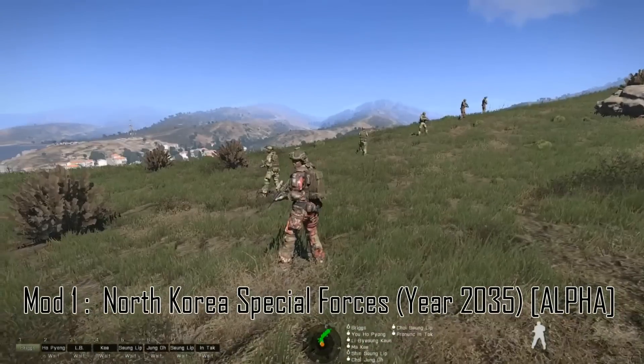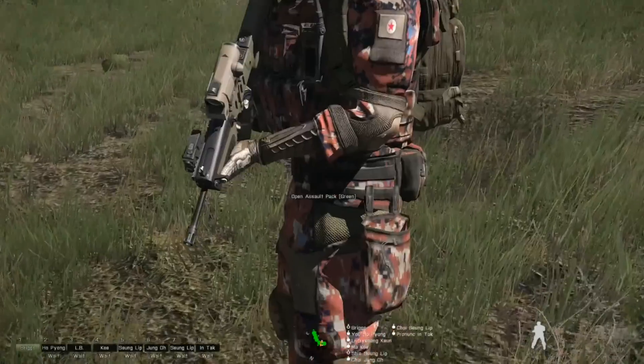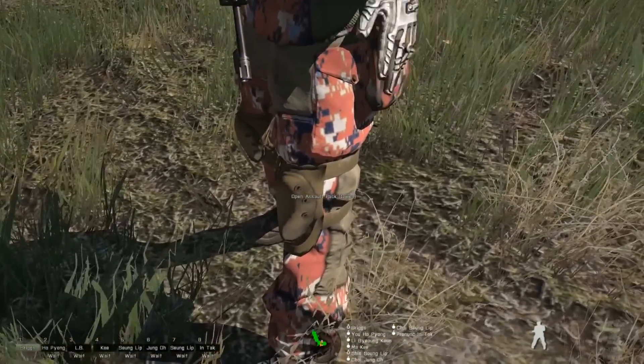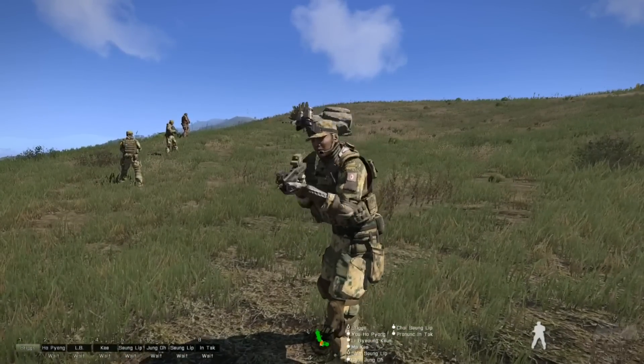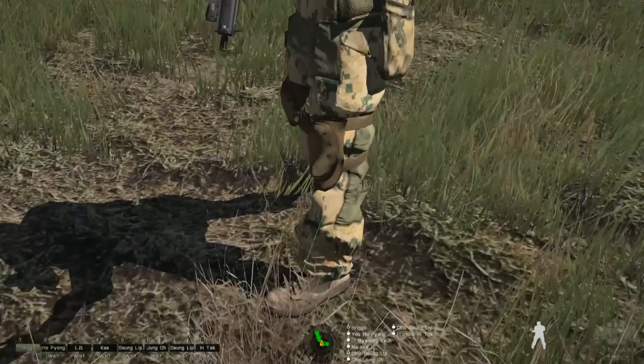These are Special Forces — there are four operatives per skin and there are two different skins. One is the skin you're looking at right now, and the other is more of an arid, slightly green one — kind of like island sort of textures.